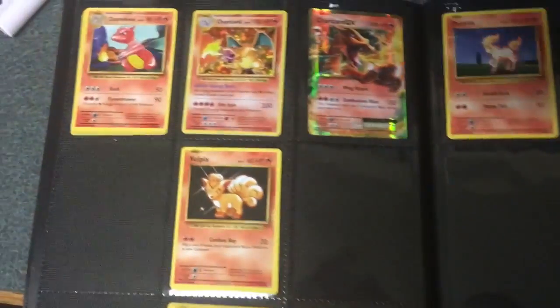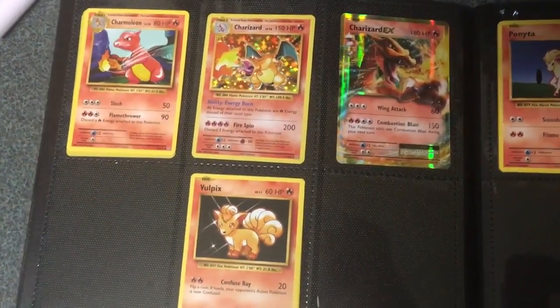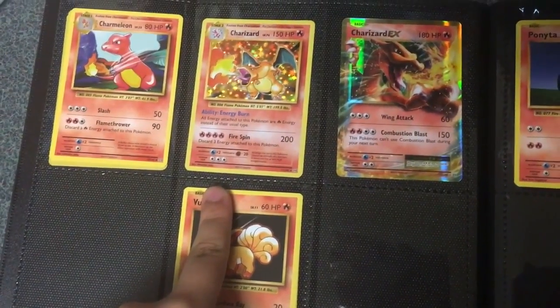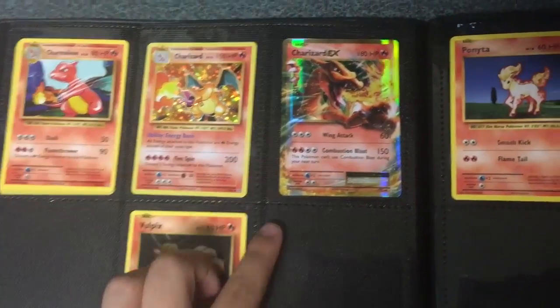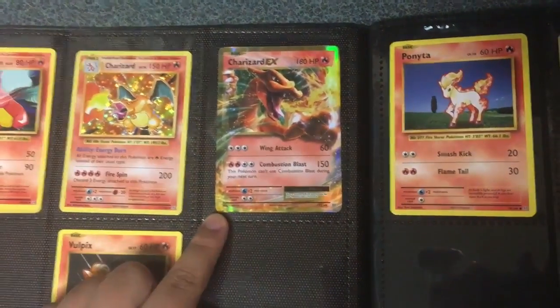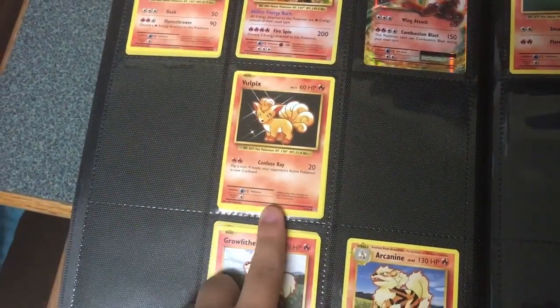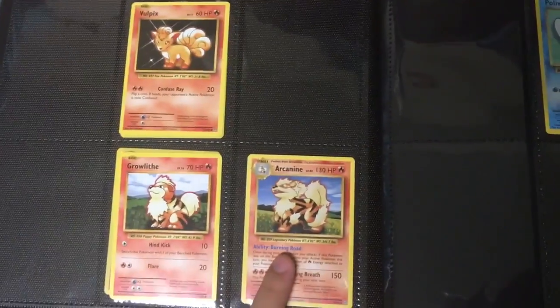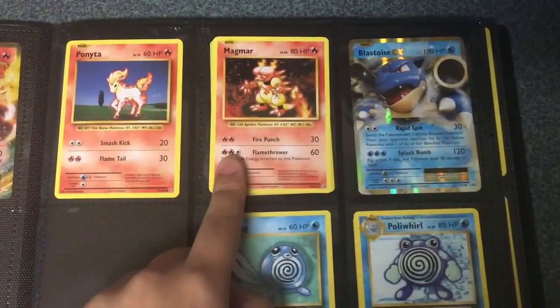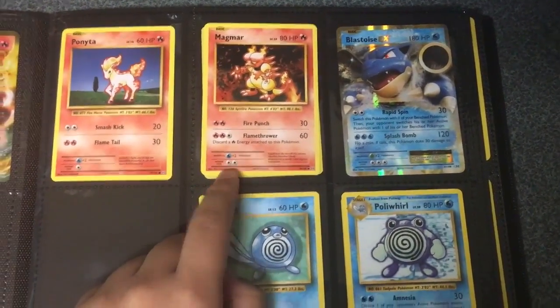Next page, I have Charmeleon, Charizard Holographic with 150 HP with the ability Energy Burn and Fire Spin of 200. I have my Charizard X with 180 HP, Wing Attack of 60, and Combustion Blast of 150. And I have a Vulpix, a Growlithe, and an Arcanine, which is a rare card. I have a Ponyta, Magmar, and a Shiny Magmar as well.